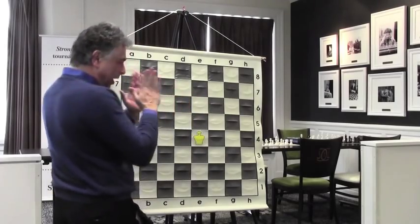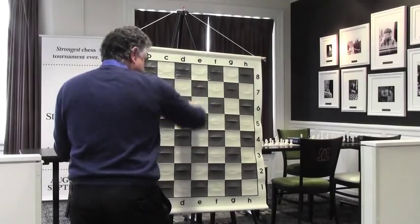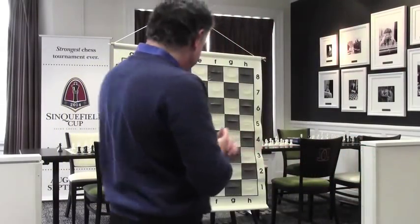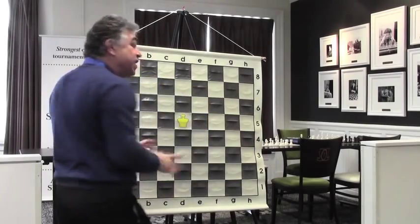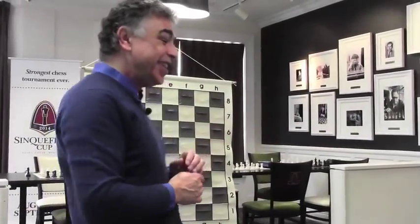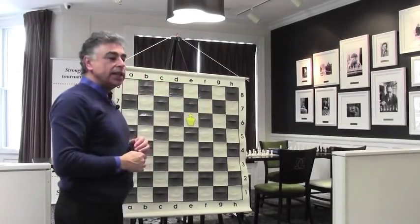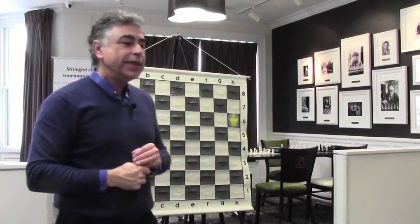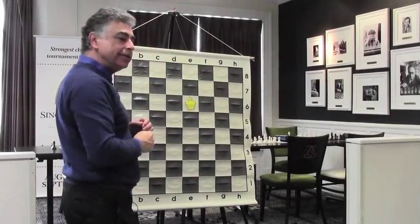Now I cross the equator onto a sweet center square — space count becomes five: c5, c6, d6, e6, e5. Can the king move to a square where it attacks more than five? If I move the king to the seventh or sixth rank — let's say here — the space count is eight. But over on the side, the space count is five. So yes, the king was more effective in the center than on the side.